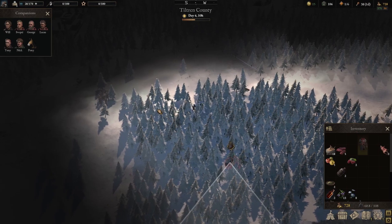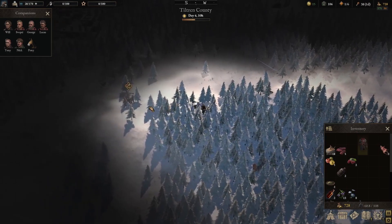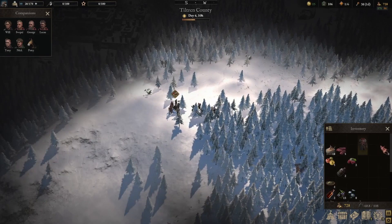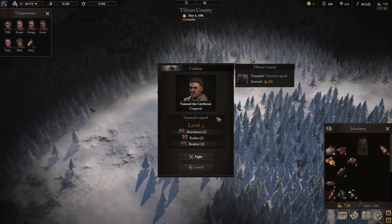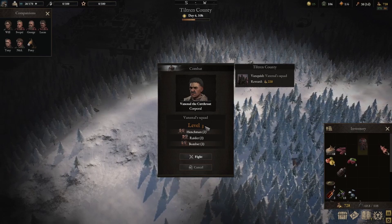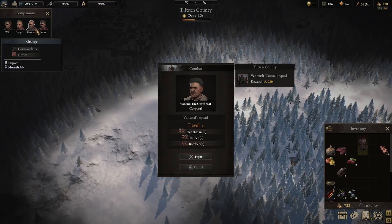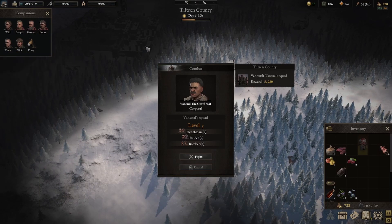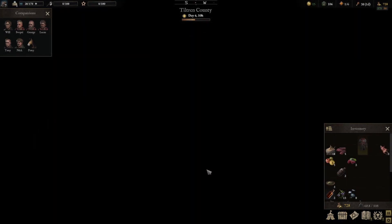Alright guys, welcome back to our Wartails playthrough. We're right back where we left off, running at this cutthroat group. I have all my people at level three now — everybody but Tony. So we have six or seven, and as long as they're separated, I should be able to beat this fight.